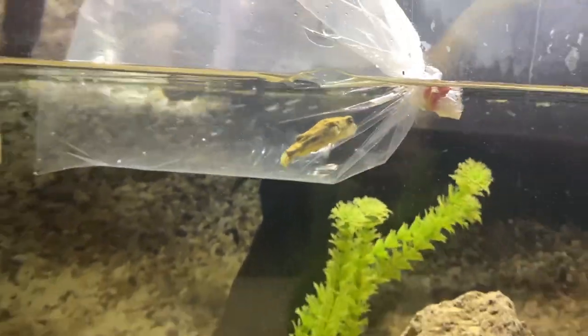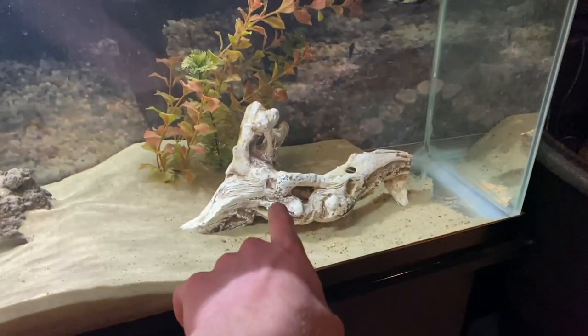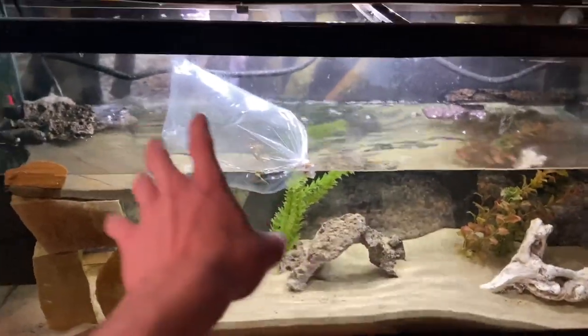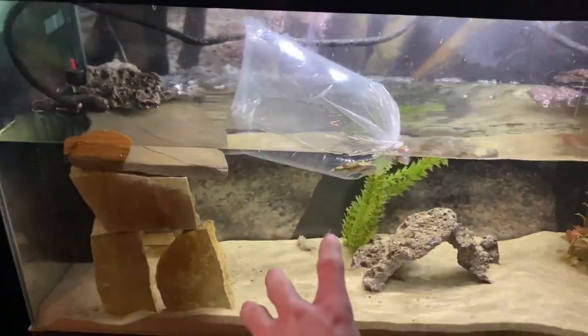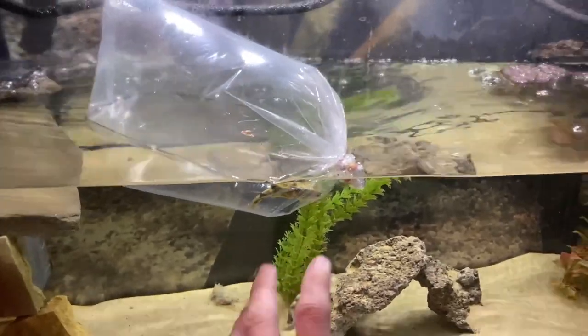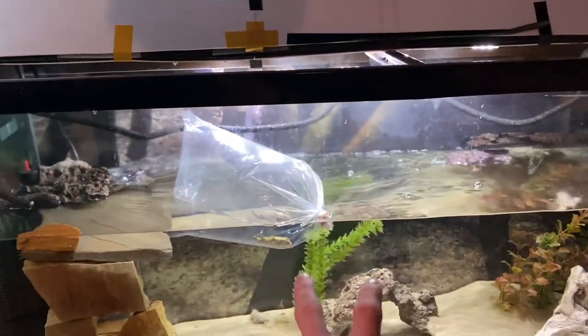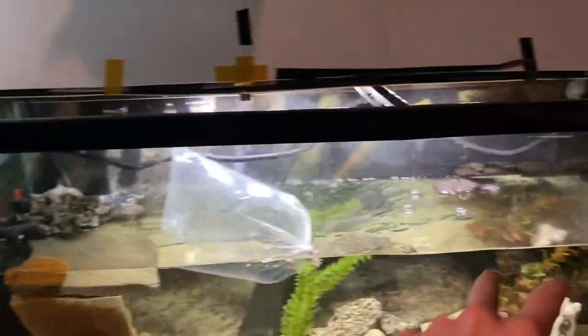I think he's just big enough to go with the archer. I still have the black spotted eel in here who's hiding behind the heater, but he'll eventually have to come out when I make this somewhat brackish. I did some research - the fahaka is typically kept in freshwater only, but actually in the wild they go into brackish water, so he'll be just fine with a little bit of brackish. I'll eventually slightly make this brackish for the archer and the mud skipper.